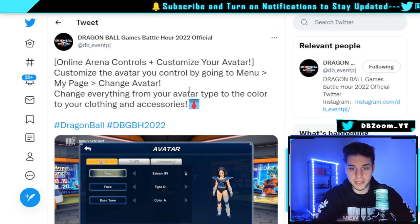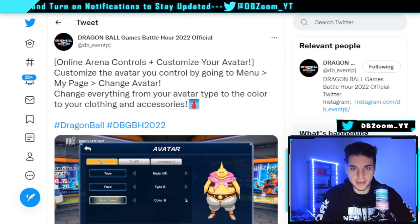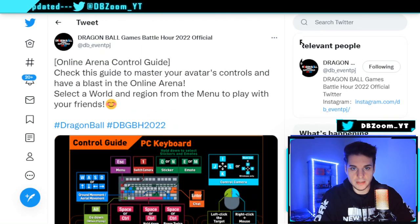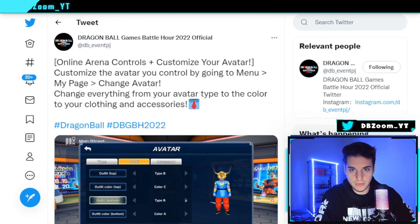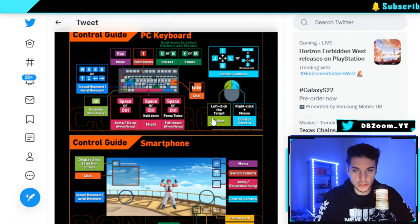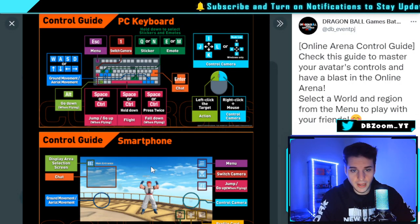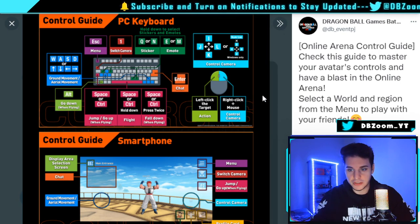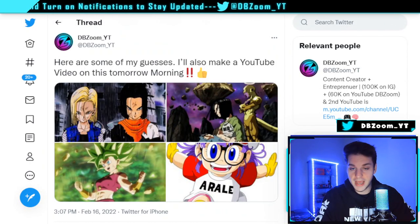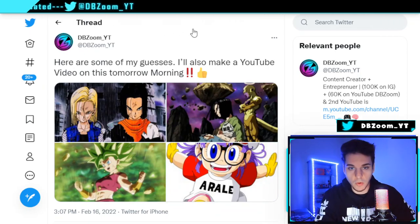You can customize your character as a Human, Saiyan, Frieza Force, Majin Buu character, Namekian — whatever you want. I added angel wings to my guy. You can play this on your phone or PC; the on-screen controls for both keyboard and smartphone are shown. You can find all this at the Dragon Ball Battle Hour Twitter page.